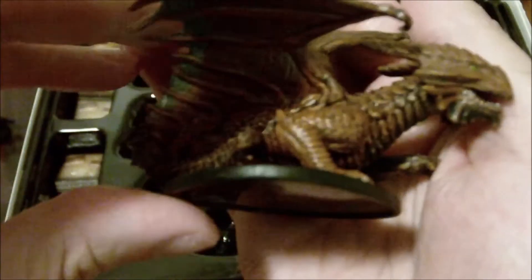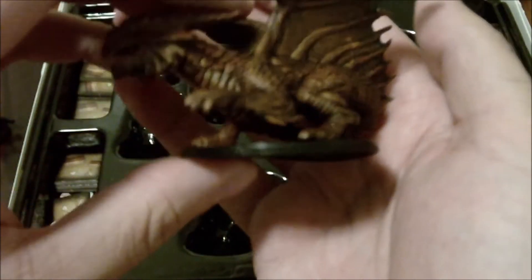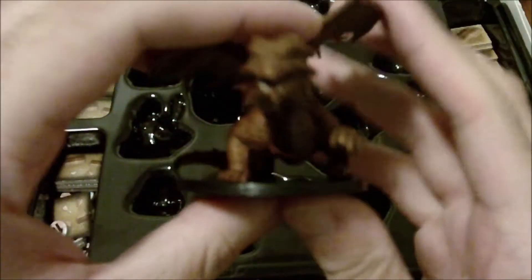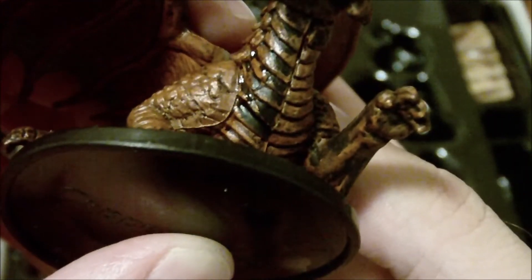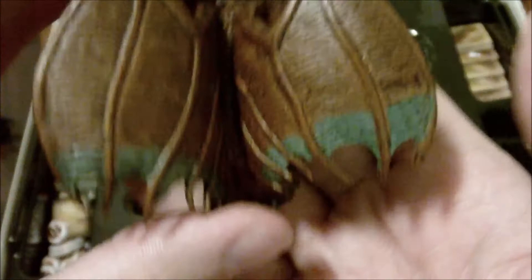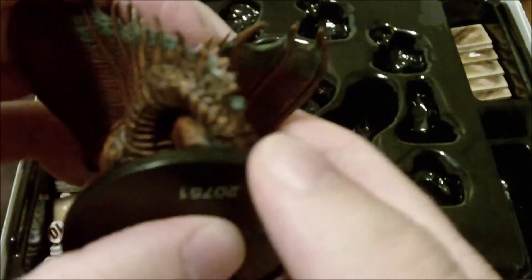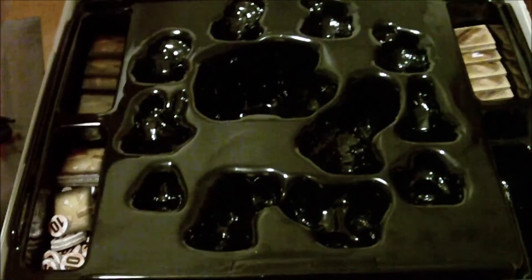My favorite miniature from the set is the copper dragon. This is one of the main reasons I wanted to get this set — I actually bought both original sets the day they came out, which cost me around 90 dollars. This thing just looks so cool. There's a small spot they missed where you can see the black primer showing through, but it's a minor thing. On the back you get the two-tone wings, which for something mass-produced I'm quite happy with — they carried the detail all the way down to the bottom of the frill.